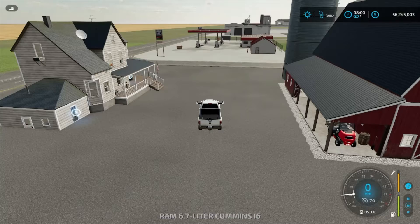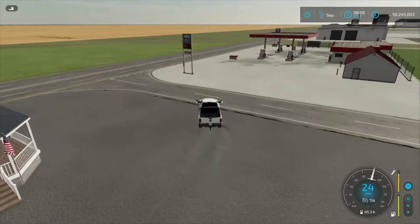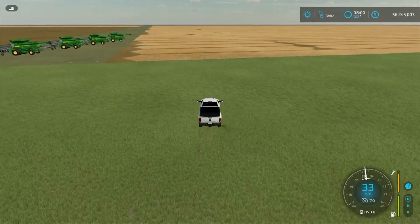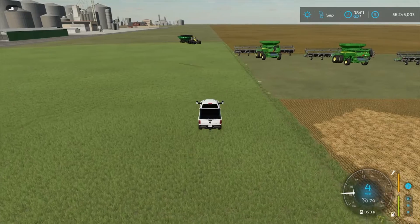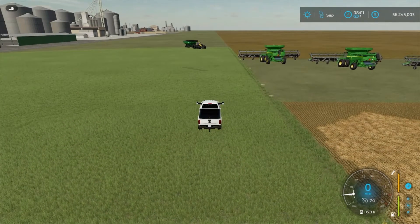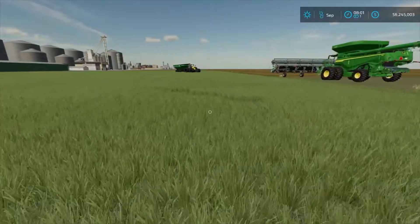Today we've got a very large field to do — a huge field, you might say. I guess we'll just jump right in here and start getting these harvesters set up. As you can see, we've got five of them, and they're all the John Deere X-9s. We've got the 60-foot headers on them. Let's go over here and take a look at this field and see about what we can expect.